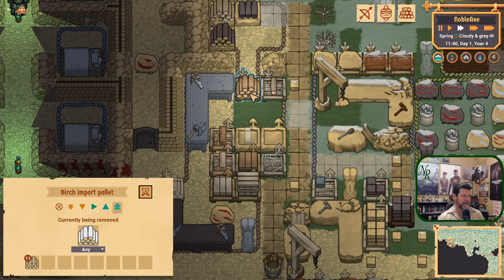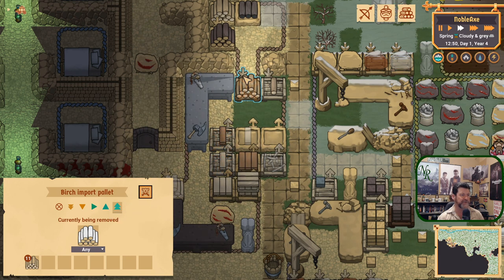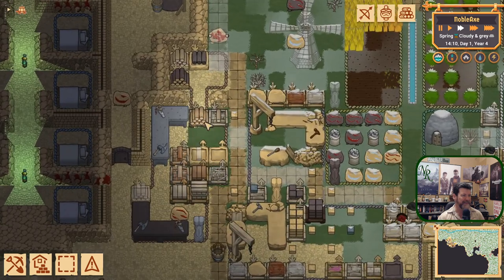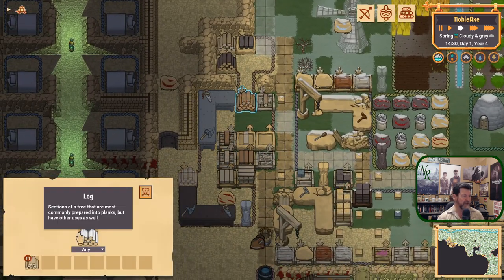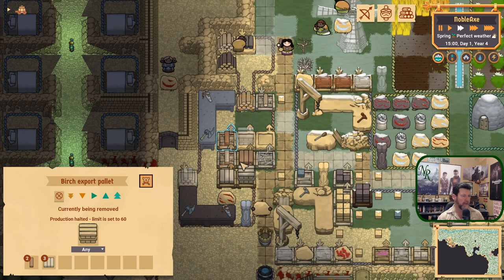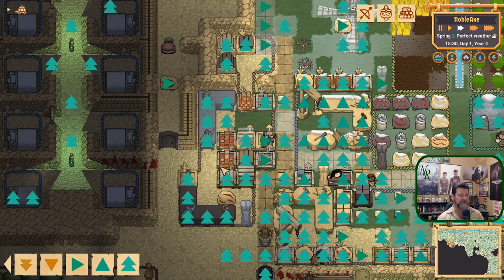I really wish I could disable — wish there was a way to separate the high priority of construction from the priority of demolish. Trying to get my pathway back through here. The best way to do it is to just stop giving them orders and they will clear everything in front and finally get to these. They need to empty these out.